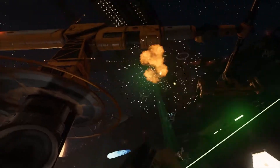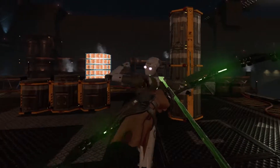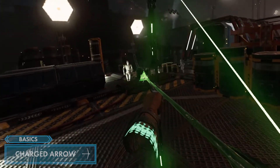Much like Bishop empowers his bullets, Elder can imbue his arrows with extra destructive power for the cost of a moment's patience. Create a charged arrow by forming a basic arrow, pulling back and holding for a second to charge it up before letting it fly.